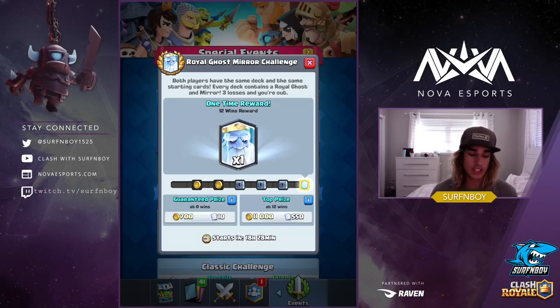The second tip: mirror what your opponent does, and make sure you use your Mirror card really wisely. Don't mirror the wrong card — if they mirror something that shouldn't be mirrored, mirror a different card that could counter their Mirror or give you an advantage for a counter push. The Mirror is actually very important in this challenge because it changes your cycle and what cards you have in hand.